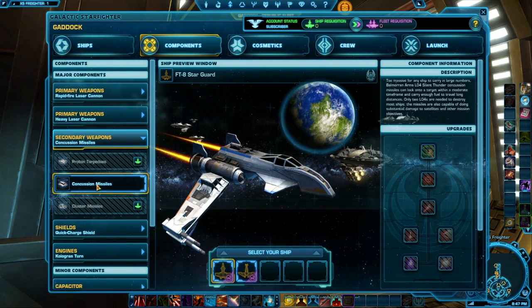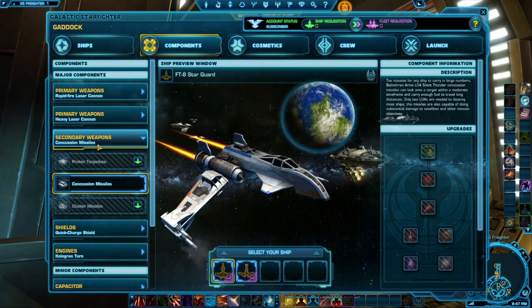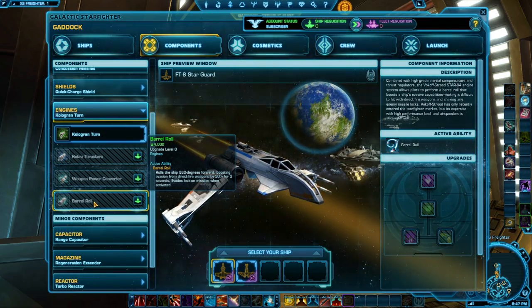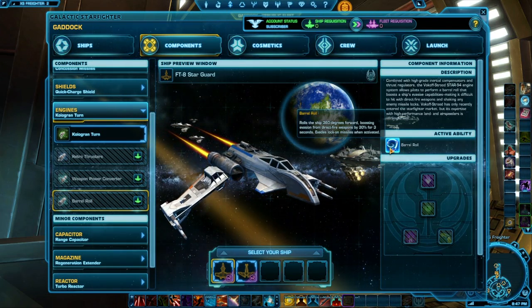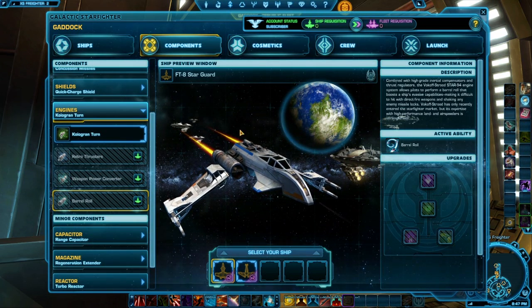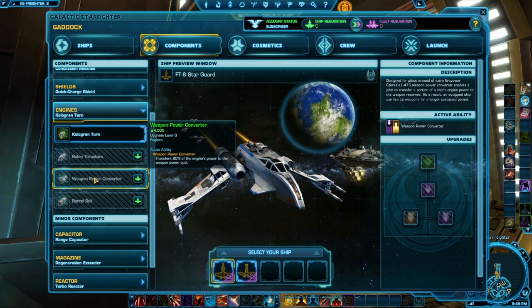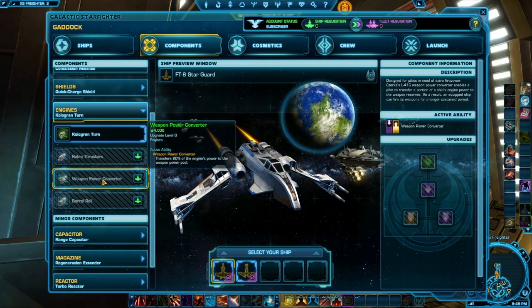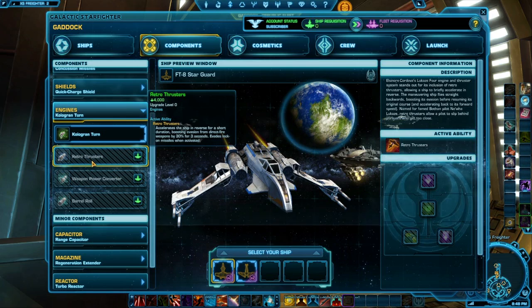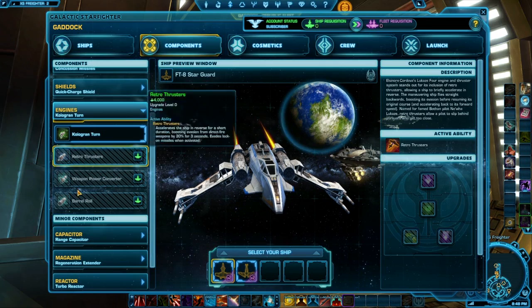Next up, secondary weapons — you'll remember I have the missiles. You can also get proton torpedoes and cluster missiles. Engines are the different engine abilities you can use. You'll see barrel roll — which is actually not a real barrel roll, it's an aileron roll. There's also the weapon power converter, which transfers your engine's power to your weapon pool. And the retro thrusters accelerate the ship in reverse for a short duration, boosting evasion from direct fire. So there are all different kinds of engines you can get.